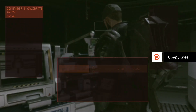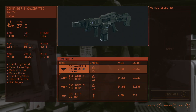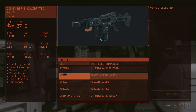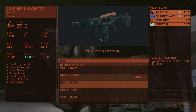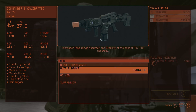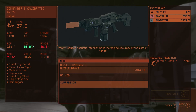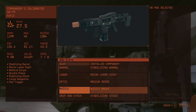We have some modifications to do. Let's see what we can do with this guy — stabilize the barrel, standard stabilizing laser sight. Let's go medium scale, no suppressor. We don't have enough polymer to do that one anyway. But why would you need a suppressor on a machine gun? That makes no sense.